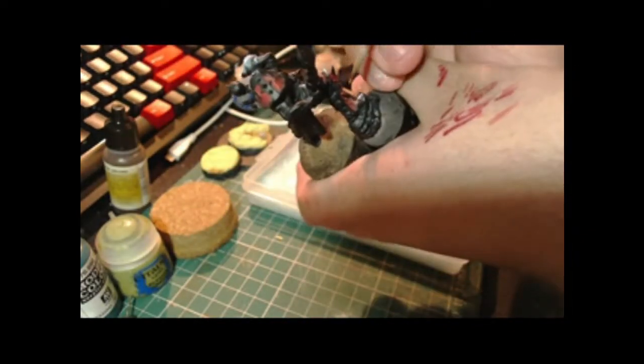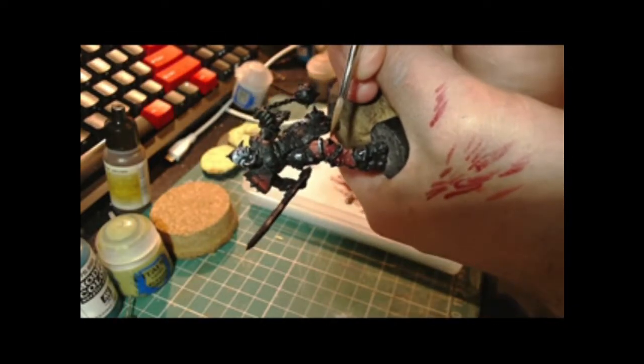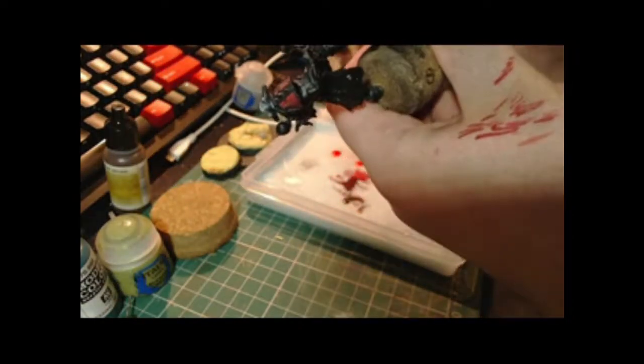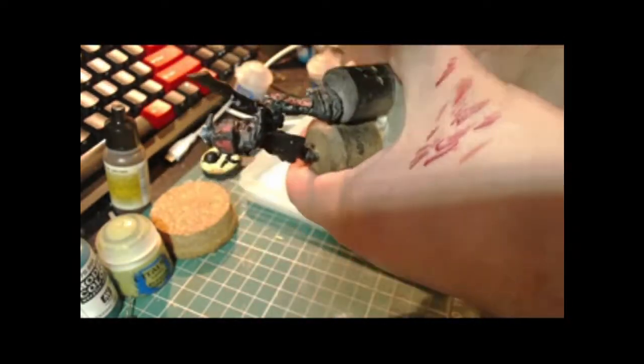And that's some of GW's Bloodletter Glaze, which I don't use yet but do use later, just to kind of bring those very orangey-yellow highlights back towards red and make the transitions a little less obvious.